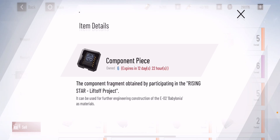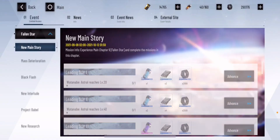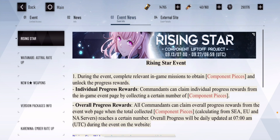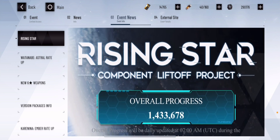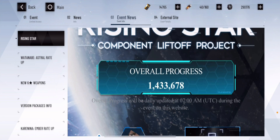There's this thing called component piece, and the whole point of it is for this event called the Rising Star Component Event. Basically it's a web page that collects everyone across all servers — the total progress — and shows how many of those component pieces you have collected. This is the result so far from the first day, which is one million.